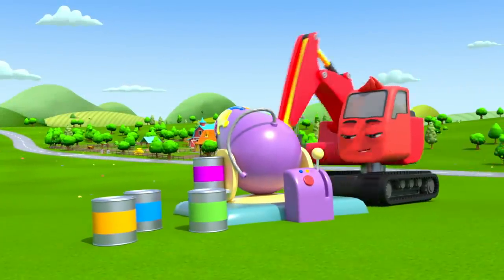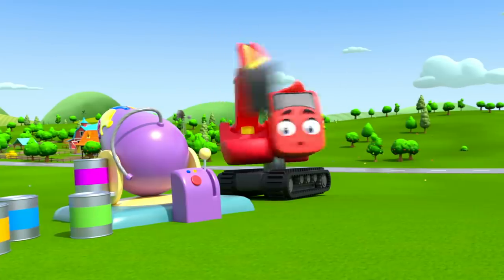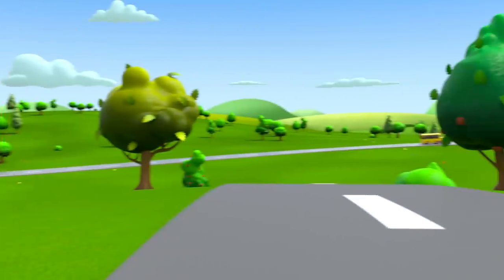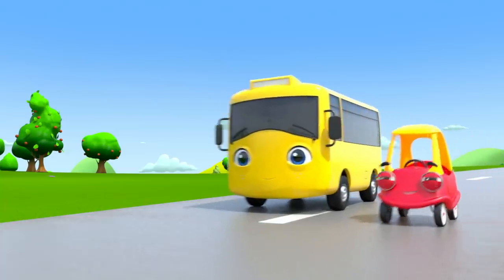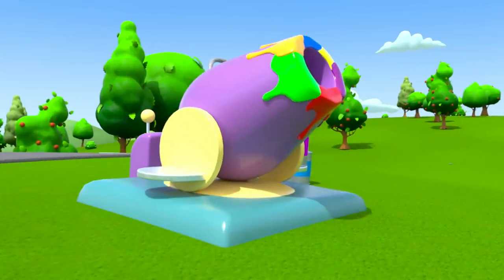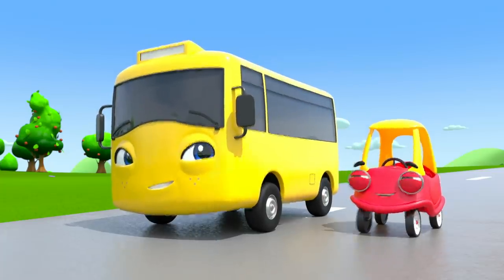What's this machine Diggly the Digger has built? It's a big paint cannon. But looks like he's forgotten something. Off he goes! Here comes Buster and his friend Cozy Coop. They've seen the paint cannon and it looks like they're going to play with it.